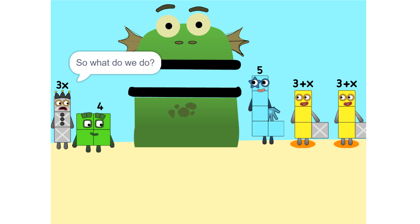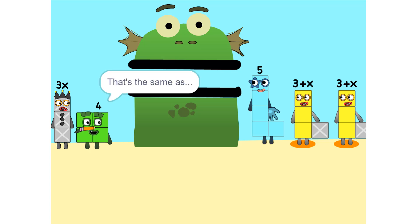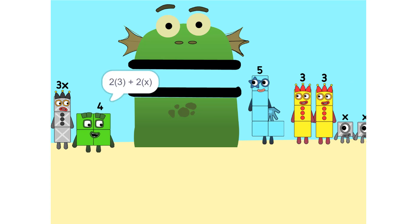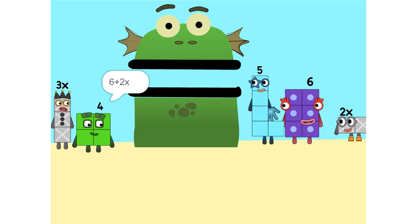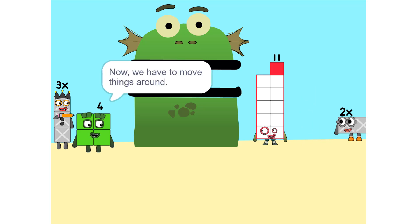So what do we do? See the two times (3 plus x)? That's the same as two times 3 plus two times x, which is 6 plus 2x. And 5 plus 6 is 11. Now we have to move things around.